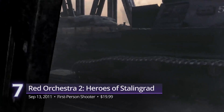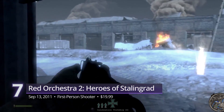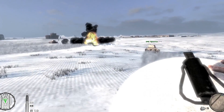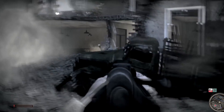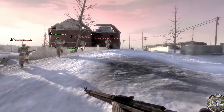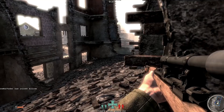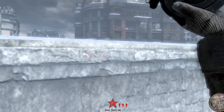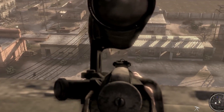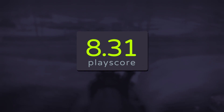Number 7: Red Orchestra 2: Heroes of Stalingrad. This is Tripwire Interactive's reenactment of the Battle of Stalingrad, serving as a sequel to their successful Ostfront 41–45. The game is a PC exclusive. Lead brave comrades in red as they face the Germans in the largest confrontation of the Second World War. Players must remain strategic and aggressive. It was heavily praised for its realistic portrayal of war. Like Insurgency, Day of Infamy, and Sandstorm, the game features no HUDs, no UI, and little to no handholding. It has a playscore of 8.31.